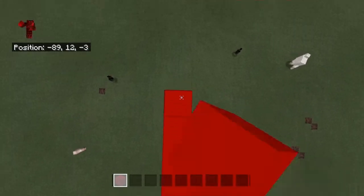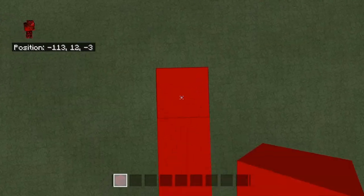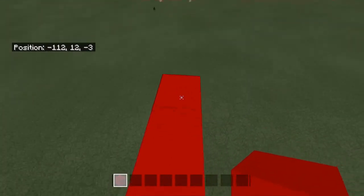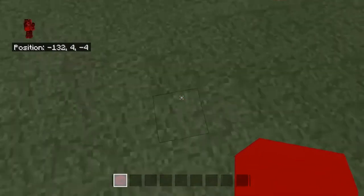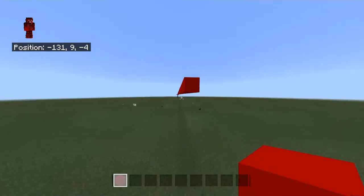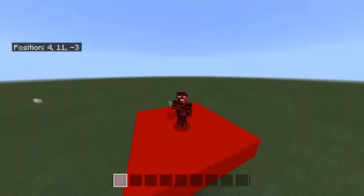You want to make sure that you're keeping your mouse or cursor in the middle of the block — not off to the side — because you're eventually going to fall off. Because you're going to go like this and... dead. Also, God Bridging only works on Bedrock. So if you're on Java, this is not going to work.